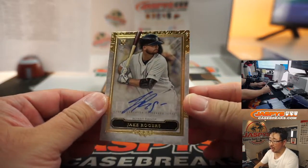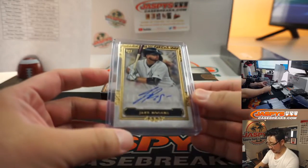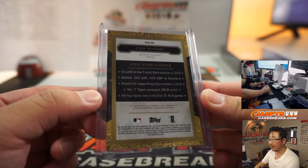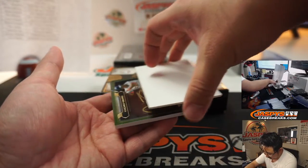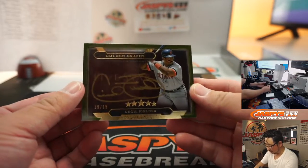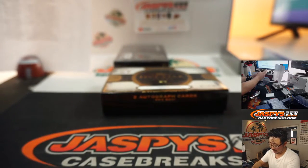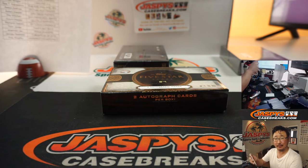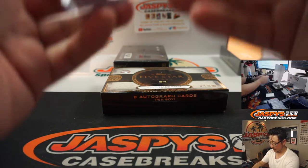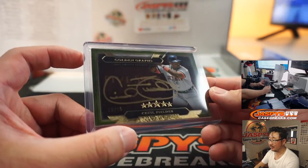We've got Jake Rogers — Kip, hooray! With the Tigers — it's the rookie auto. And this one here is, ooh, Golden Graph Cecil Fielder, 15 out of 15, gold ink autograph. That's another one for Kip — his personal box. He's got a nice auto. Prince is dead. Yeah, this guy was a beast.